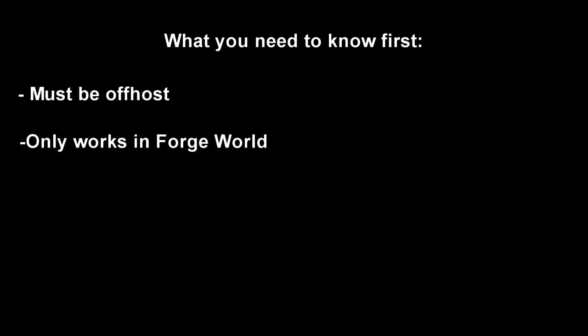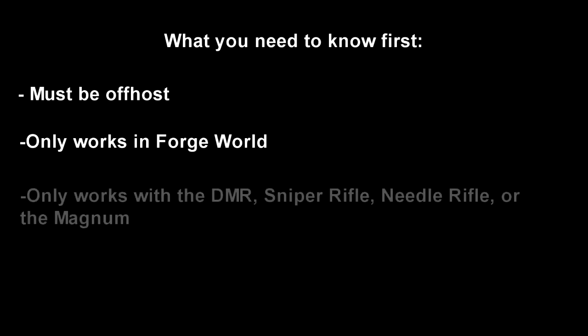There are a few things you need to know about this first. One is that you must be off-host for this glitch to work — if you're the host, it won't react this way. Another is this only works on forge objects, meaning anything outside of forge world maps like Countdown or Sword Base won't work. This glitch only works with a couple of weapons: the DMR, the sniper rifle, the needle rifle, or the magnum. Grenades have somewhat of an effect, but not exactly — I'll show you that later.